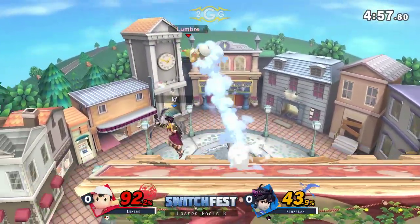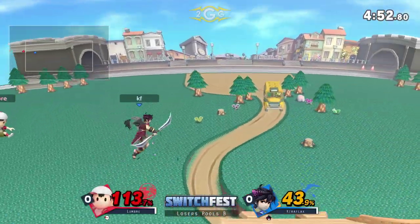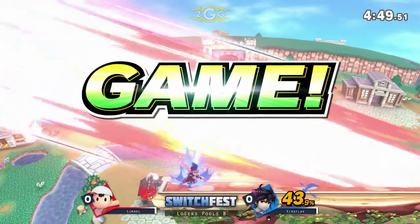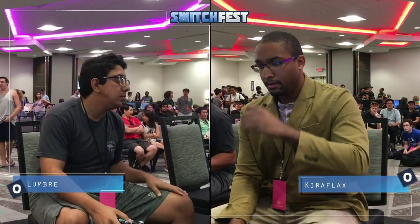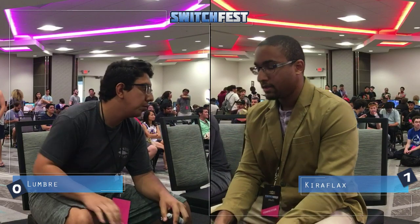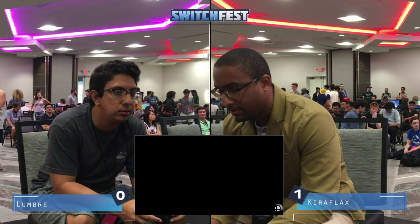Lumbrae knows that PK fire is like that decision maker — he hated it! But not going to die just yet. Dark Pit's F smash apparently was not enough, but that fair? All right, there we go, that one's going to be it. Kiriflax going to take that. Lumbrae was not too far behind but was not able to get those hits in — throwing a little too many PK fires. Kiriflax faded out the air dodge and perfectly spaced himself out to get the smash in the other direction.